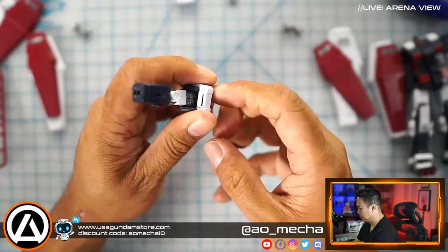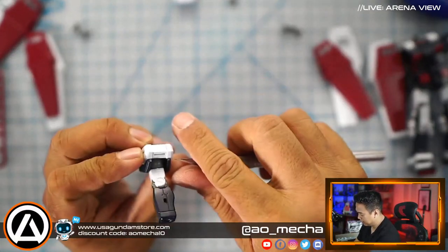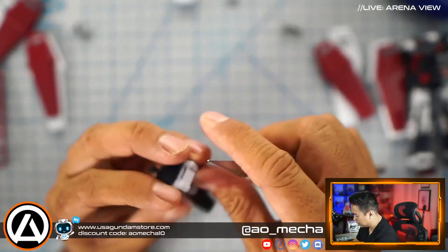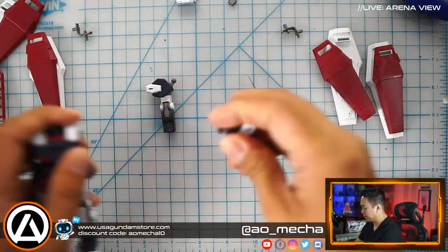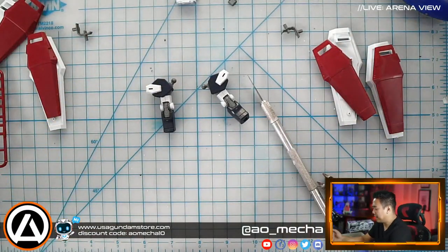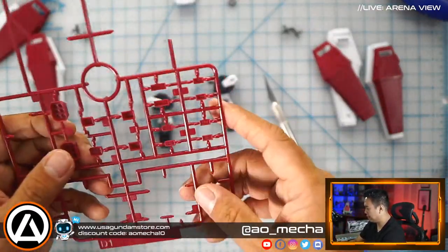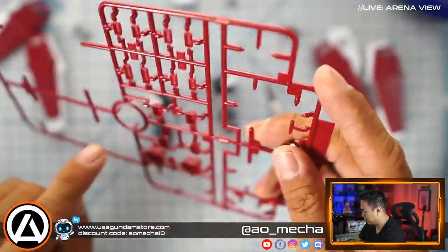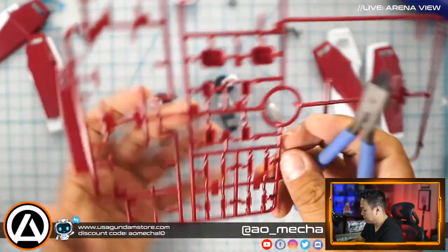A little bit of a struggle there — sorry about that guys, this piece is a really snug fit. Noticing something — okay, that's good. We're going to take the arms out again so it's easier for me to maneuver instead of touching the whole kit. Let's reposition and get more comfortable. The hands are here — good. We need the D6 accent pieces, over here. Need two sets of these for either side of the arm.